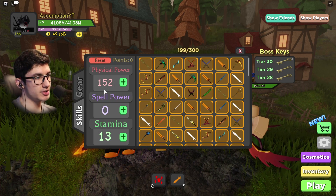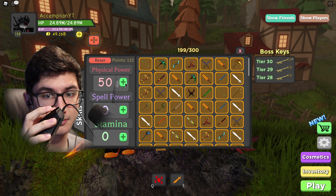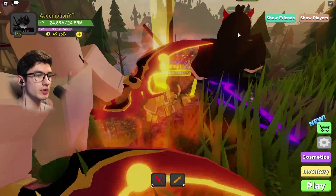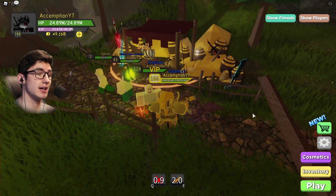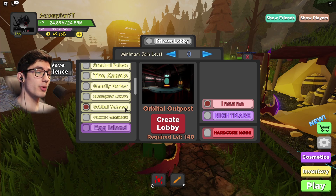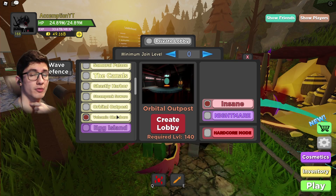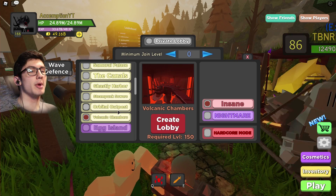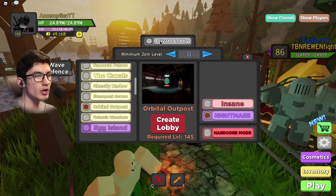I'm going to reset my stats and put them only in physical power — 165 physical power. We should be doing a lot of damage but I only have 24 million health. We're doing 17.2 trillion damage, so we'll hit hard. The dungeons I struggle most on are Orbital Outpost and Volcanic Chambers, so I'll do two of each. The number of times I die equals the legendaries given away.